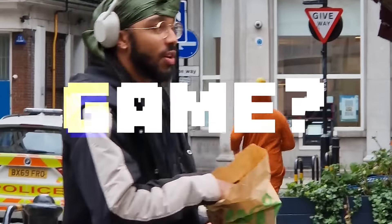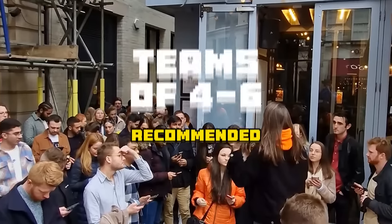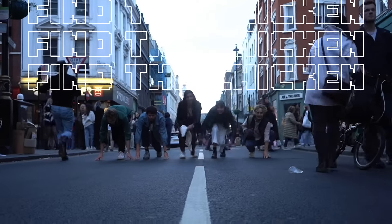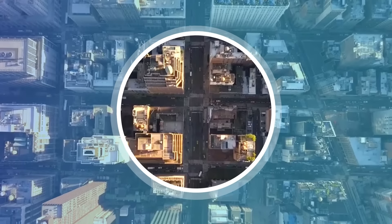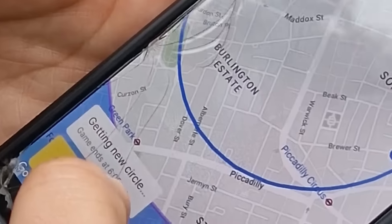But how does one play this game? Firstly, the chicken runs off, getting a five minute head start. Players split into teams, then race to find our feathered friend first. Find the chicken! The game is played within a circle that you can place anywhere. This then shrinks every two minutes, leading teams slowly but surely to the chicken.